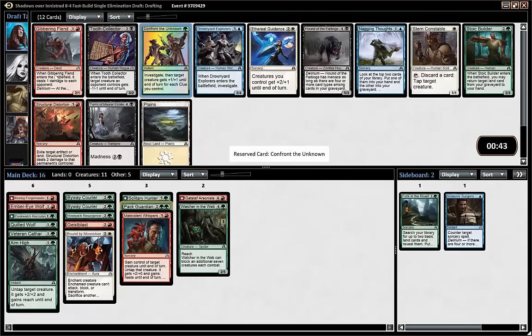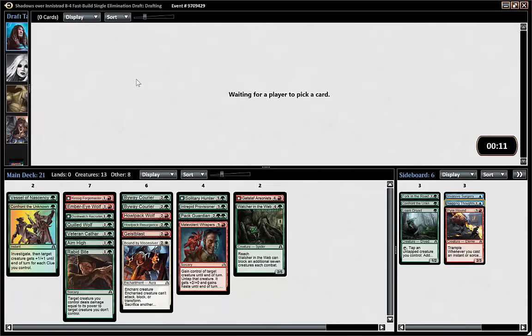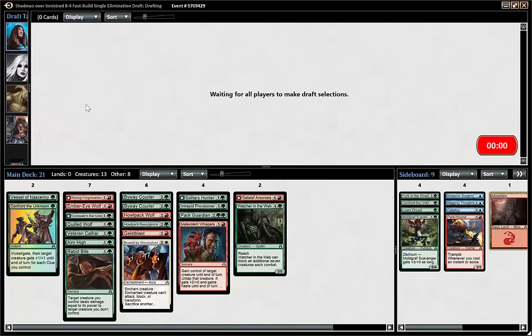We got Rabid Bite, which I think is super good — even though I haven't played with werewolves, I've played against them and Rabid Bite is pretty good in that deck. It's dried up for us now, could take Loam Dryad I guess. Pyre Hound sadly is not a wolf but I could cut it anyway. If we don't get playables we could always play a vessel, but it feels like we will get playables either way since our first pack was so good.